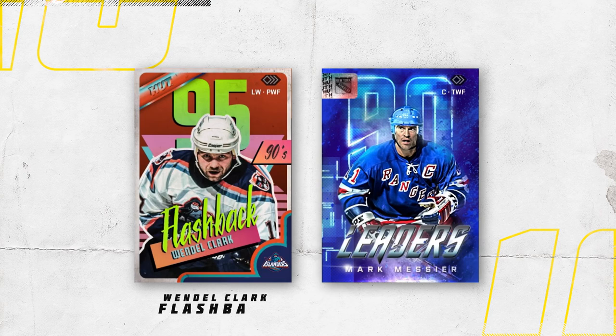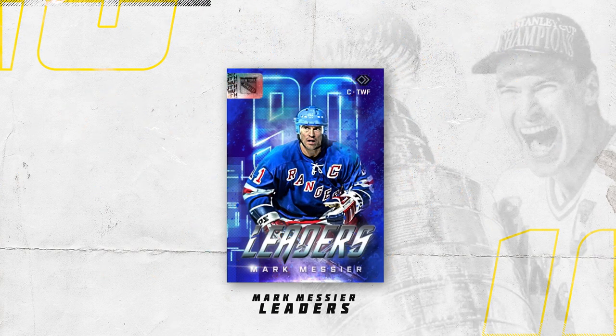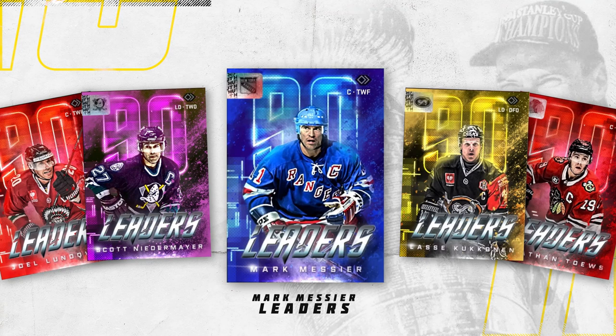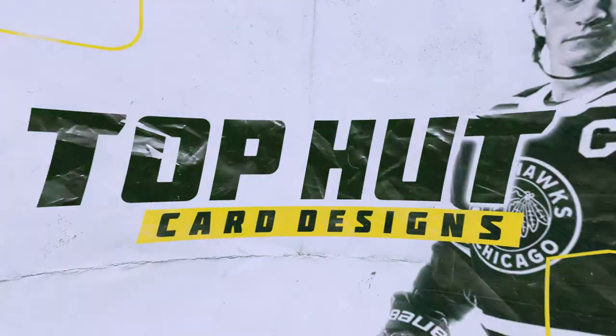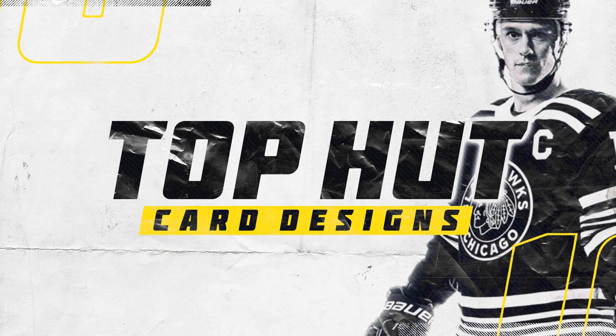Here we are in the final round with a very tough matchup — the Wendell Clark Flashback versus the Marc Messier Leaders card. Honestly, I'm not sure two better cards could have made it to the finals. In the end, I've got to go with the Marc Messier Leaders card. Sorry Vancouver fans, but this card was definitely worthy of winning it all. The whole set of leaders cards is amazing — I was honestly torn between the Scott Niedermayer and the Messier, but even if the Niedermayer had made it, I think Messier still would have taken it all. So here we are with our first crowned champion. Thank you so much for tuning in and watching the top HUT cards design video — we'll see you next time.